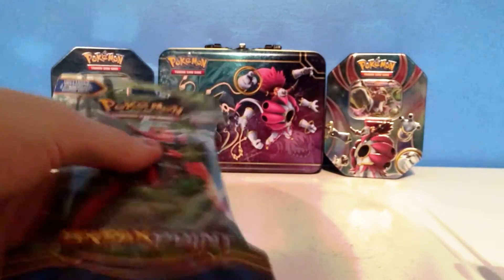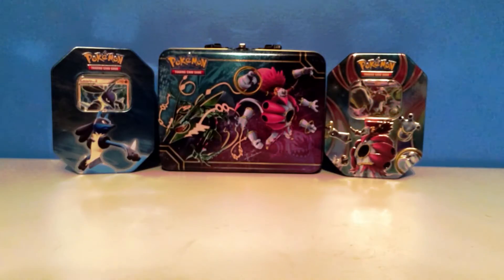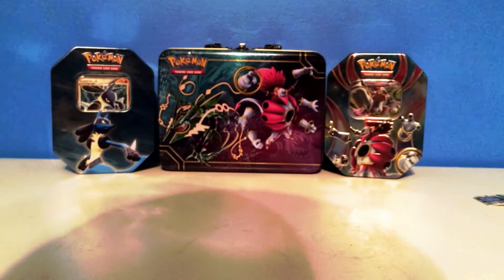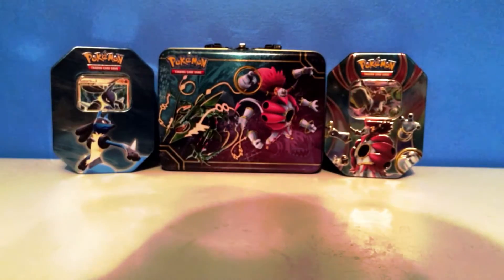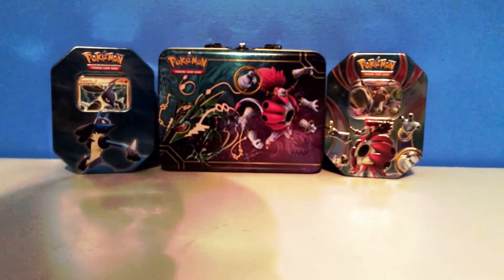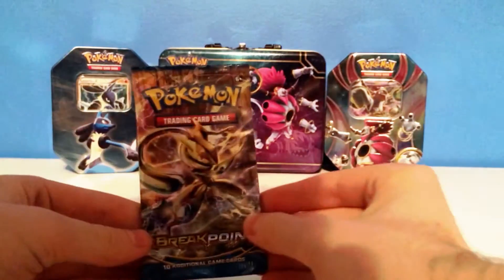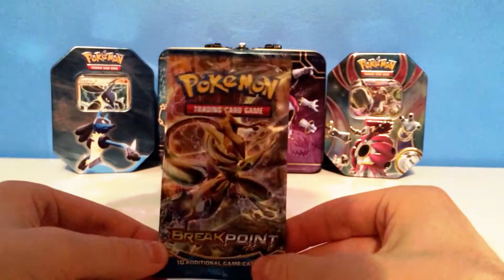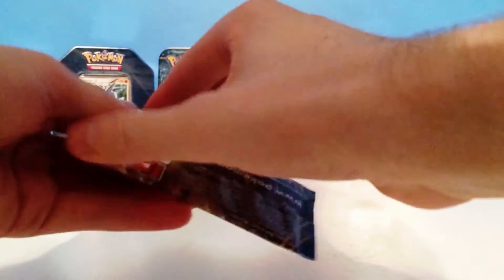So this is from Walmart because it has the tough plastic here on the cardboard — I don't know why it does that — but I'll just go ahead and cut this and set the trash to the side. So that was actually pretty easy to open. Here is the first pack featuring a Greninja Break on it, which is interesting. Let's go ahead and open up these cards and see what we get.